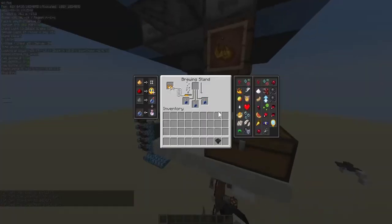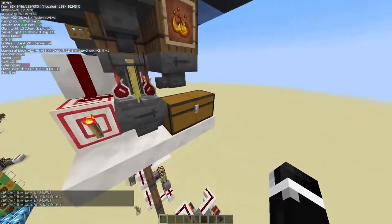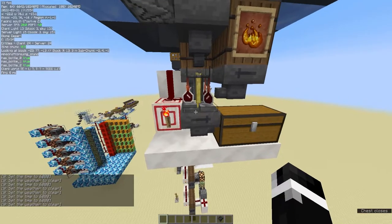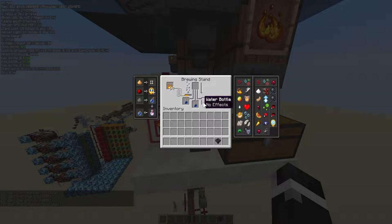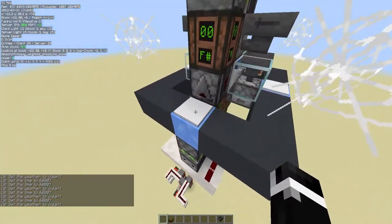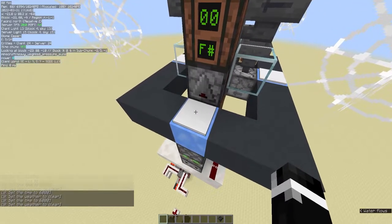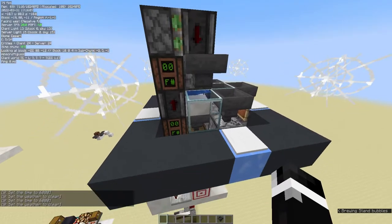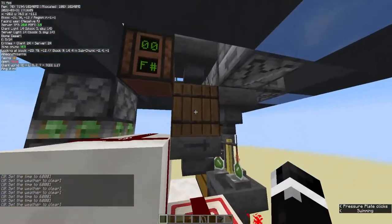We have to trigger these manually to get all the ingredients into the brewing stand. As it stands right now, we have a couple splash potions of weakness in the chest, one stuck in the hopper which is expected, and the brewing stand has three water bottles that are prepped for brewing. That happens when we run over this pressure plate — this pressure plate makes three water bottles exactly, throws them down through this hopper into here.